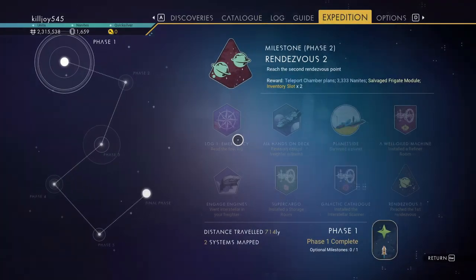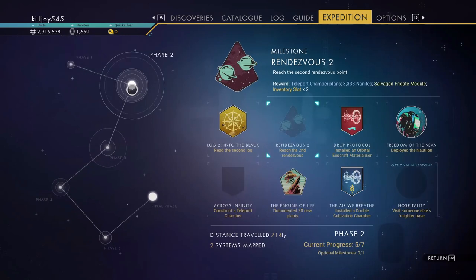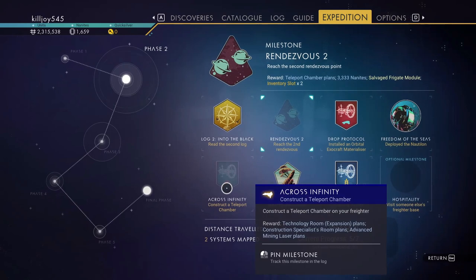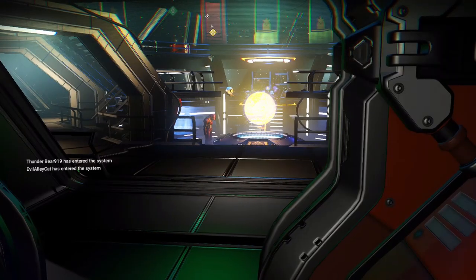Let's continue on with the Expedition. We've already done phase one. Phase two — we need to enter the second rendezvous. We need to construct a teleport chamber. Teleport chamber — what do we need?